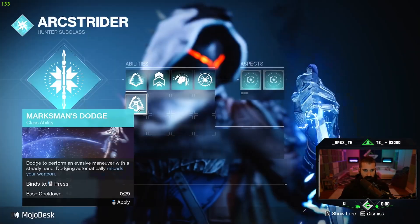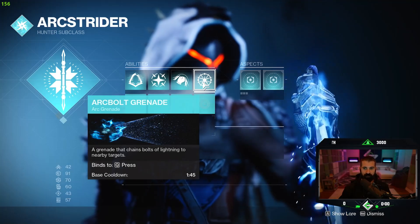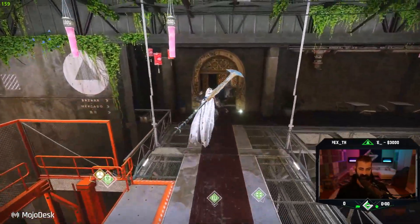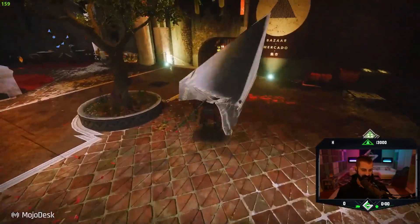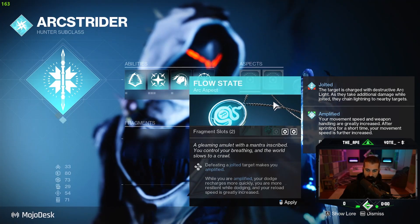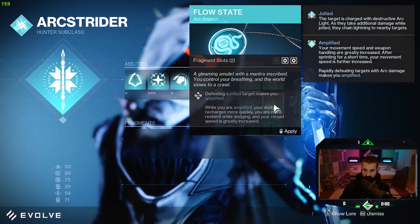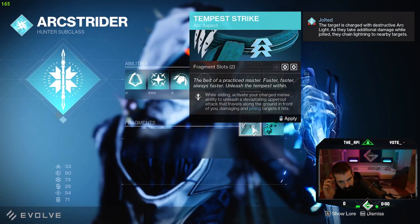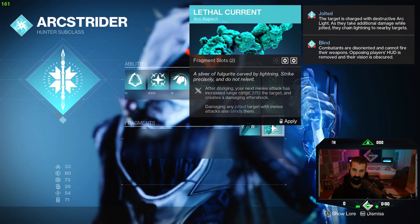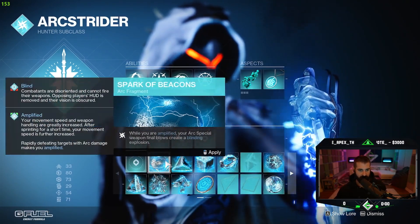Let's try out the hunter. I think we're going to do Gambler's Dodge. Blink — let's do it. I feel like one-two punch is still the play here. Liar's Handshake — let's see what these are. Defeating a jolted target makes you amplified. While amplified, your dodge recharges more quickly, you are more resilient while dodging, and your reload speed is greatly increased. While sliding, activate your charged melee ability — that jolts targets. After dodging, your next melee attack has increased lunge range and jolts the target. Dude, that's huge. I think we do flow state and lethal. That's the play right there.